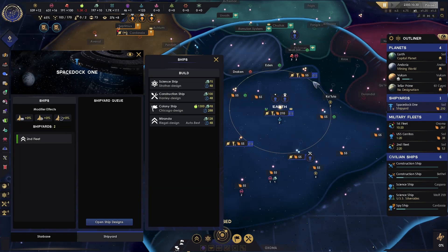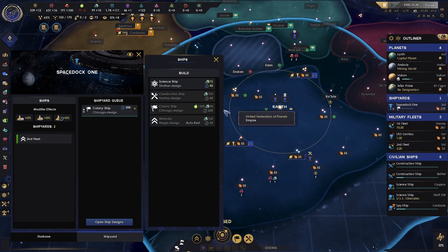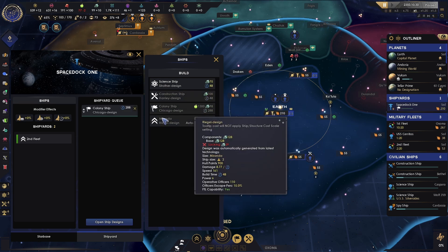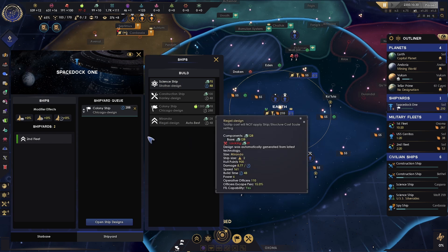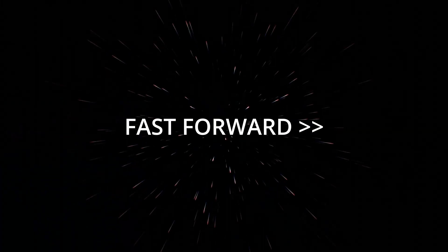We now have enough resources to get our first colony ship. After selling some credits to buy food, we need to pick which species we want to put on that colony ship. Dorians are pretty good because they have a pop housing usage of minus 50%, which makes them not very resource intensive on the new colony. So I'm going to go ahead and pick them, and we'll check in again when we're actually able to colonize our first planet.